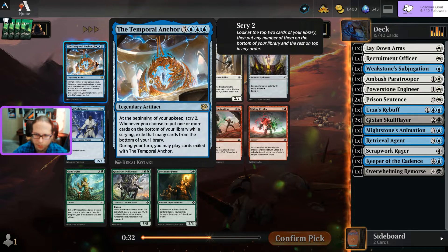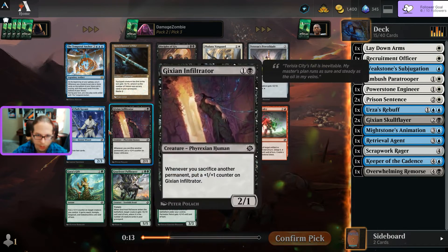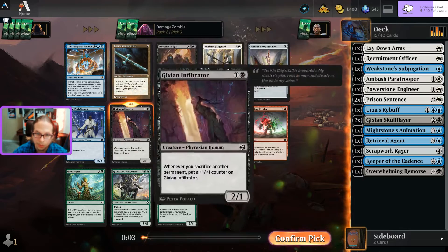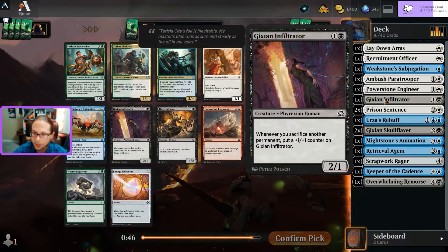Past two rares - Disciple of Gix and Phalanx Guard. Here's a black card if I want to push that. Temporal Anchor: beginning of my upkeep scry two, whenever I choose to put one or more on the bottom I exile that many cards, and during my turn I can play those exiled cards. It's an artifact so it sticks around, but I don't think that's what I want in limited format. Going with the Infiltrator - it can get bigger quickly.